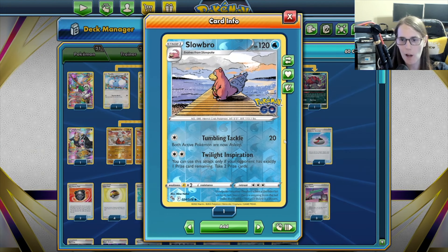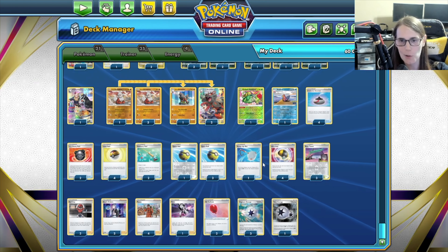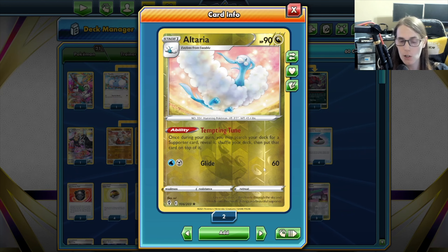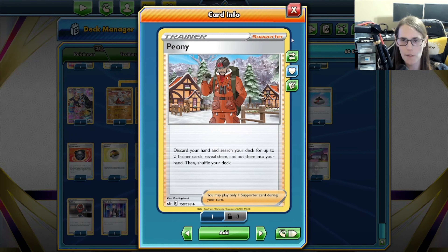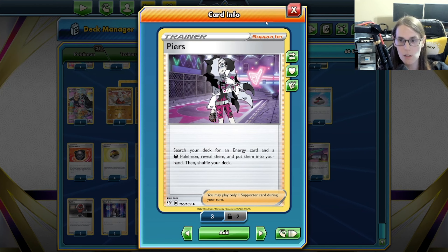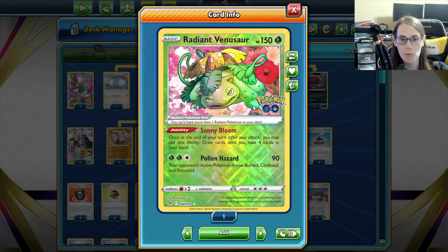On top of that, it combos well with this Slowbro, who's really in here for Twilight Inspiration. That's actually the sole reason that we use the Twin Energy here — it's pretty much just to power up that Slowbro. Altaria is another great way to make sure that we can set up for our next turn. A lot of times you want to end your turn by using this ability, putting either a Ball Guy or another card on top of your deck — sometimes a Boss's Orders or something else depending on the situation. Great way to make sure you're set up for your next turn, especially when you're drawing those four cards with Venusaur right at the end.